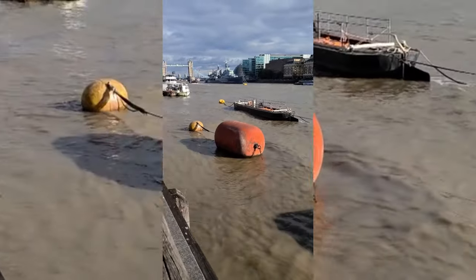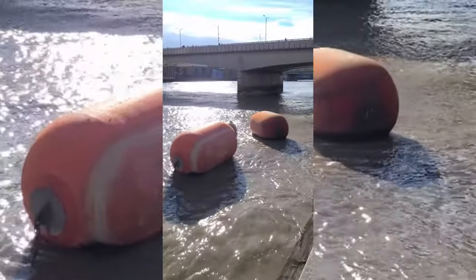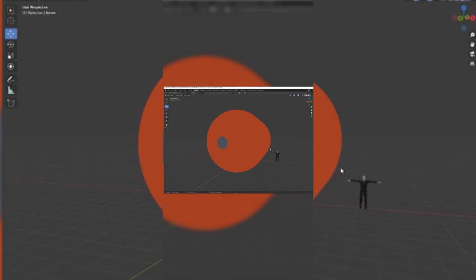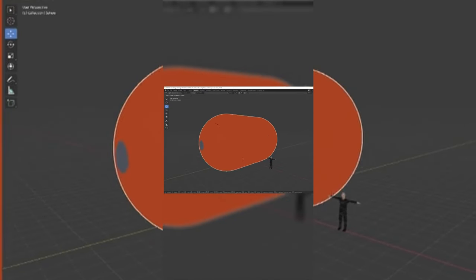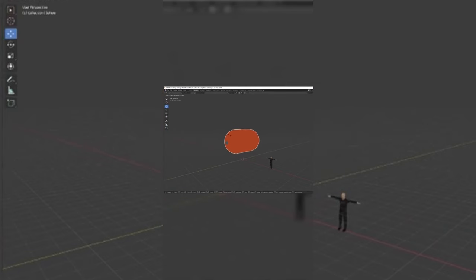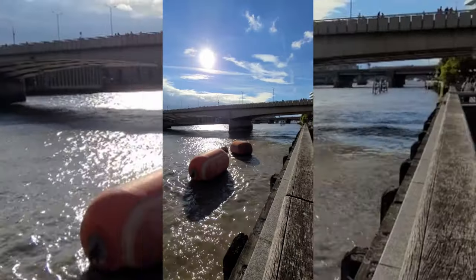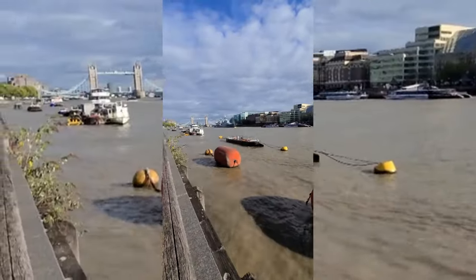Whoever scaled these buoys did not do it properly — they're way too big for the scene. I'll teach you how to fix this using Blender. One of the best ways to scale things is using a human for scale reference. Here I have a human next to the buoy, so I'm going to click the object, press S, then scale it down. Now I'm going to move the buoy down and now we have a buoy that's appropriately scaled for the scene. I hope the developer can come back in and fix the scale of these buoys.